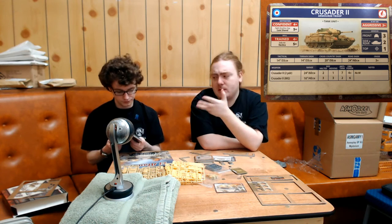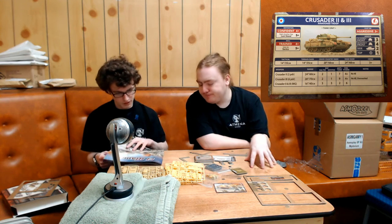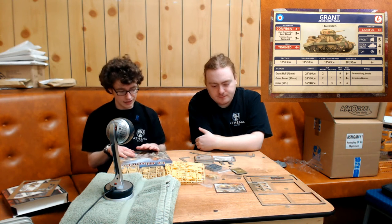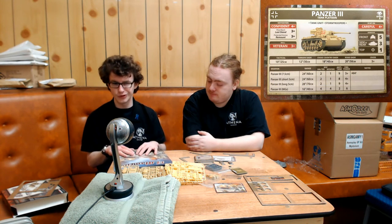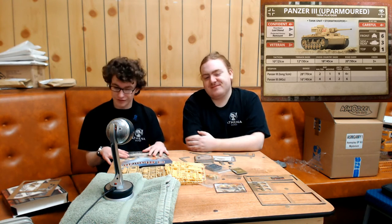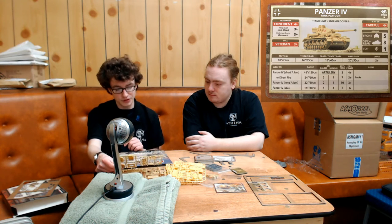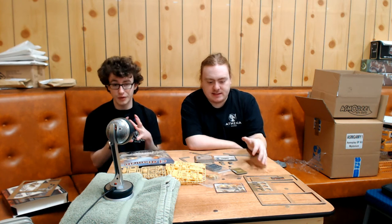As someone more experienced in miniature wargaming, what do you think looking at the contents of the El Alamein box? I like it — it's a nice little starter set. I really appreciate the quick start guide because that's something I haven't seen in any of the Team Yankee stuff. It's a classic little starter set. You get your tanks, they look relatively simple to put together, you've got the cards — you've got everything you need to play the game out of the box, apart from a tape measure.